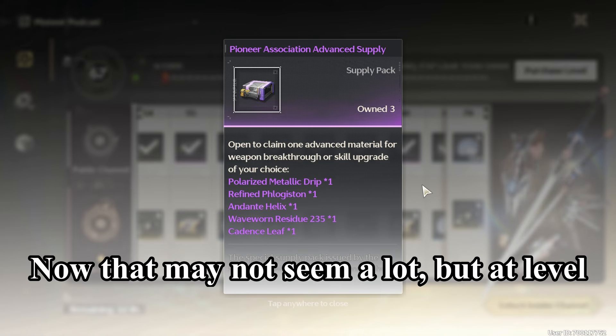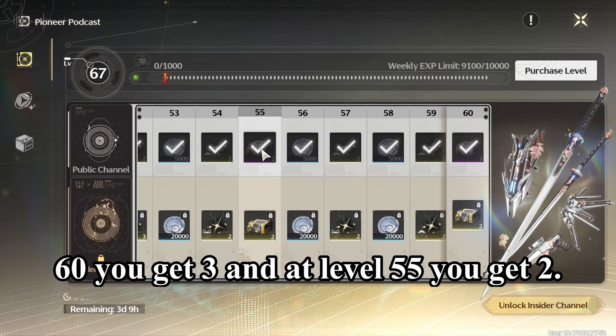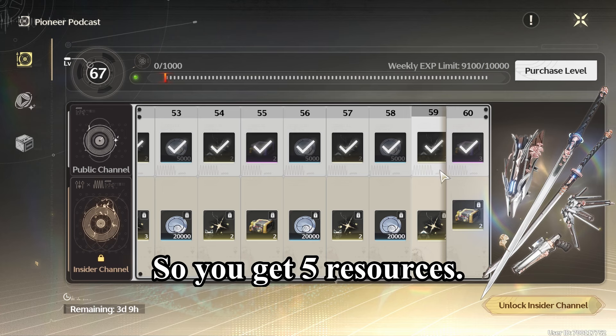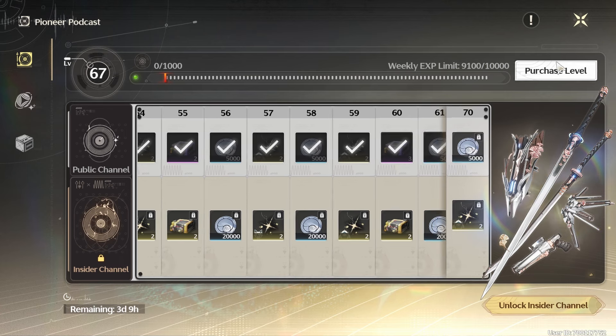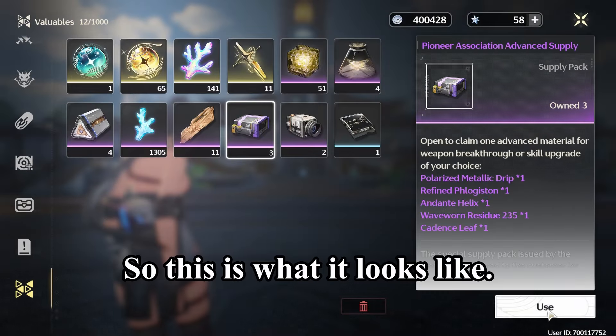Now that may not seem like a lot, but at level 60 you get three and at level 55 you get two. So you get five resources total. Again, not a lot — however, if we open up our inventory, this is what it looks like.